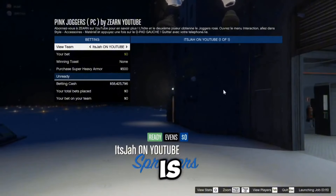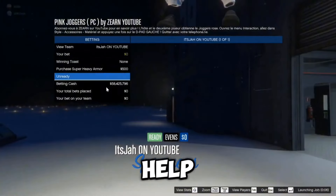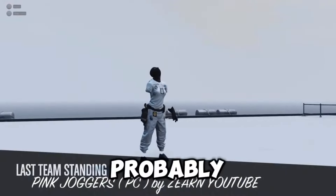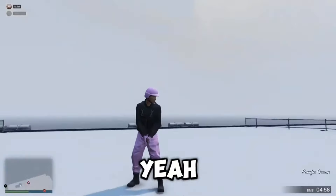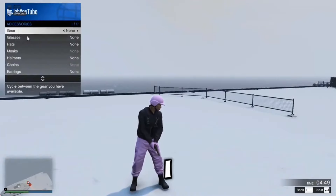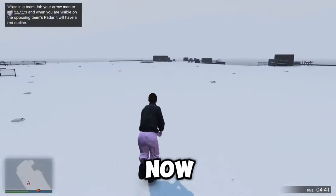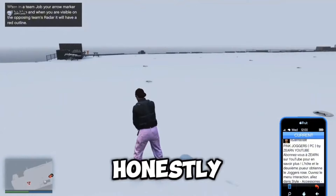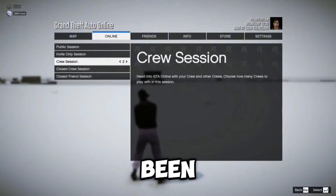Bookmark the job from the description, restart your game, and start it from your bookmarks section — it's a Last Team Standing job. You need someone to help. Once you load into the mission you'll be on an aircraft carrier. Equip any accessory and then pull up your phone and quit the job. The footage is from Christmas 2023 but the method still works — it's been working for about three to five years.